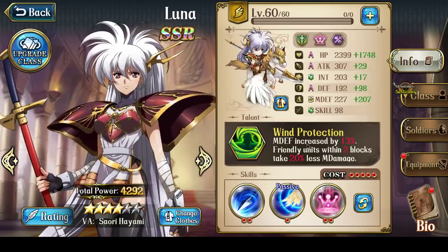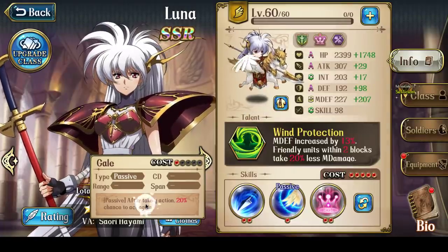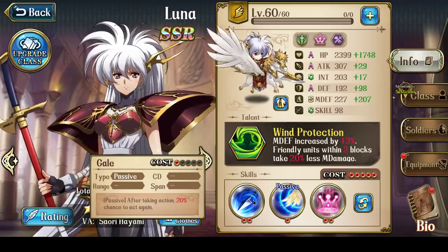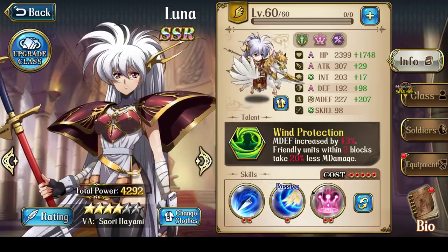The next skill, if you're using Luna like this, is Gale, because Gale gives her a 20% chance to act again. If she gets a second act, she gets to attack twice, which is effectively 2 times damage.